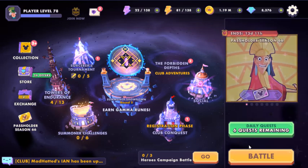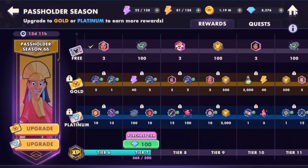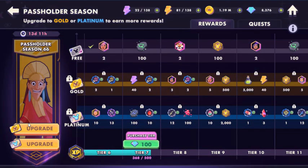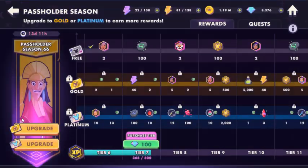Let me show you something real quick. In Disney Sorcerer's Arena, if you come back to the home page, go down to Quest and click on the little gold credit card with the Mickey Mouse ears — that's the Pass Holder. The Pass Holder kicks in twice a month, usually around the first and the 15th, so it runs for two weeks. In here you have these quests, and as you do them you're going to open up rewards just as you play the game.